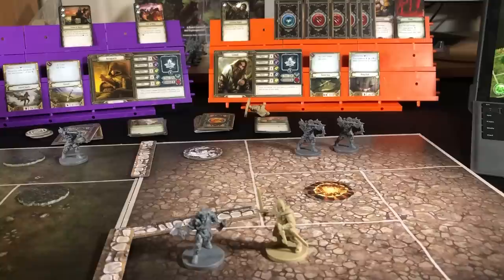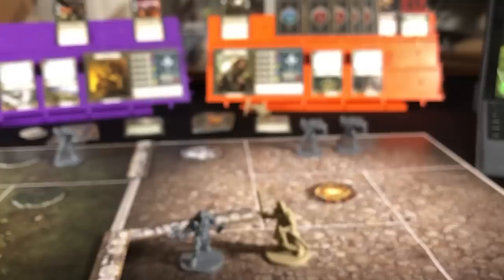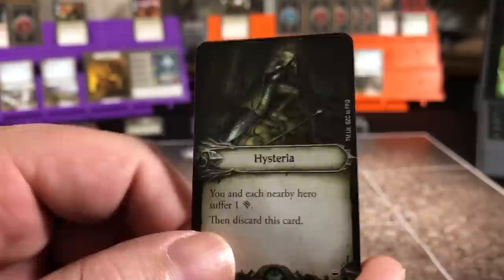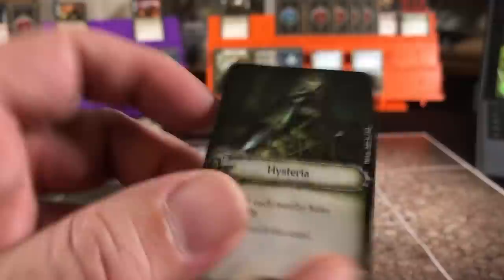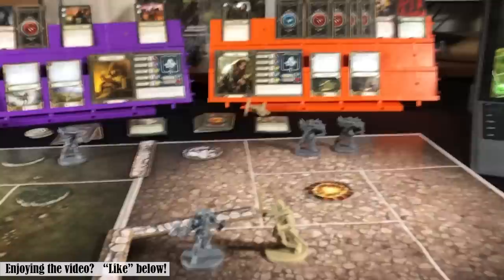So his second damage becomes Dazed — keep this card face up: before you interact with a threat token you must spend an inspiration. That's not really going to affect us, hopefully. Then his third damage — wearing us again, flip it face down. Then he also has one fear to take. Hysteria: you and each nearby hero suffer a wound, then discard this card. So that's just going to be him. So we discard this card and pick up another wound. Gain a weakness and shuffle it into your deck, then discard this card. Because he is looking at three wounds back there.